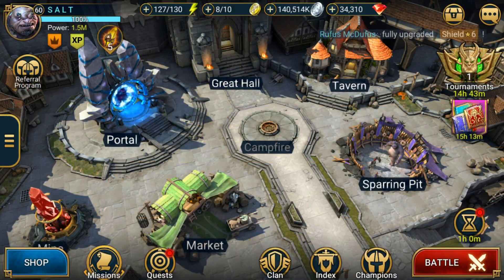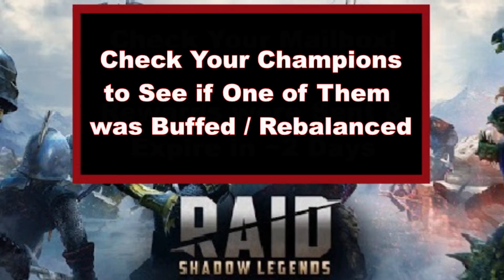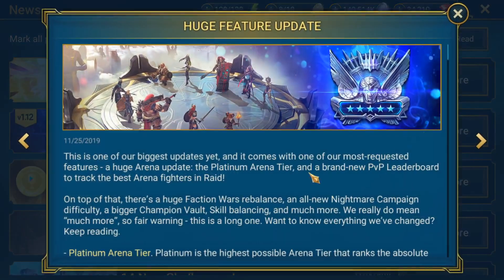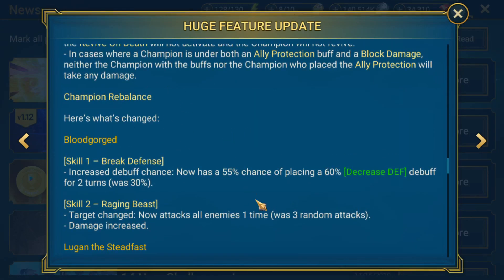Make sure you claim those before they expire in a couple of days. There's also an announcement at the top above the huge feature update confirming we got goodies in our mailbox. So that's number one. Now we can dive into more update-related stuff. Number two on the list: go and check your champions. Go through your entire list, especially ones you've put resources into leveling or ranking up, and see if any of them are on the list of champions that got rebalanced. The champions that got rebalanced are Bloodgorged,